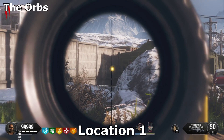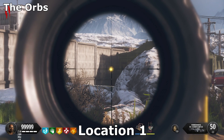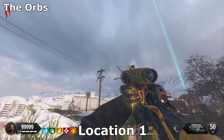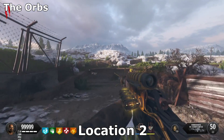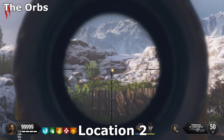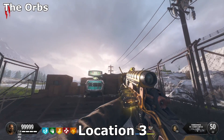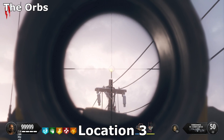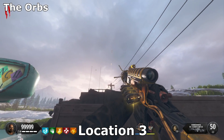Next, there will be three orbs around the map. You're going to shoot these orbs with your Wonder Waff, making sure that they go up into the sky. The first one is right here next to Double Tap, outside of the map. The second one is right behind where the second shield part was, outside of the map. The third and final location is next to Pack-a-Punch on top of this light pole — it's kind of hard to see but you will eventually spot it.